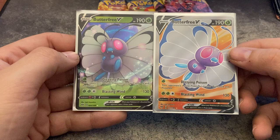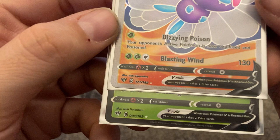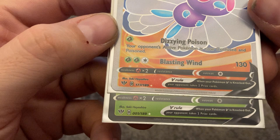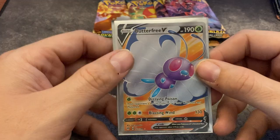Do they have the same abilities and stuff? Yeah, same abilities, just different art. What about the number — is one of the numbers bigger? One is 001 and the other one is 177 out of 189. So that's the first card in the set. It is — that's kind of interesting.